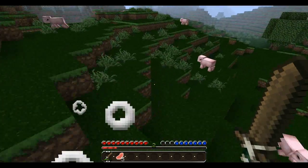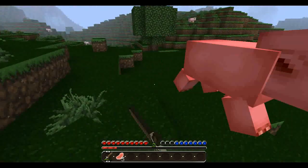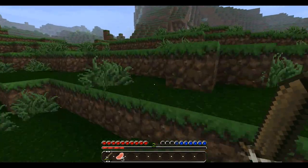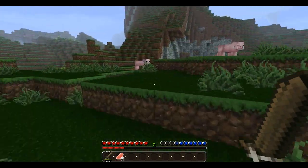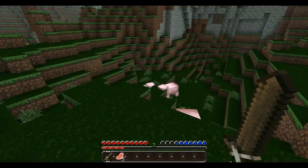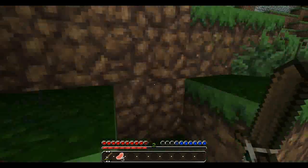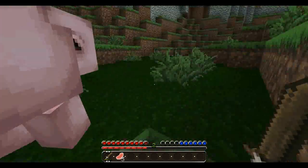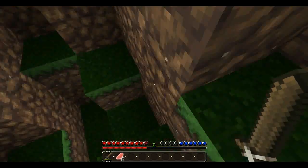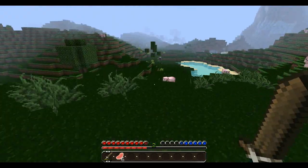And the next step, by the way, is to get coal. So kill these piggies, and then I'll go and make a wooden pickaxe so I can get some stone. And then I'll make a stone pickaxe. I keep failing — I'm failing Minecraft at the moment, I don't know why.